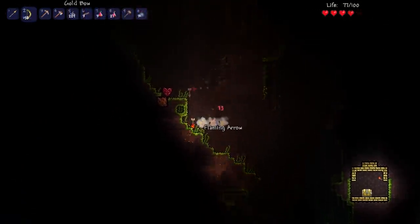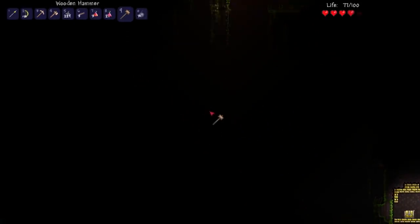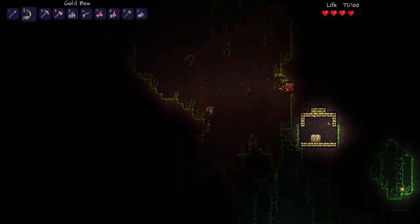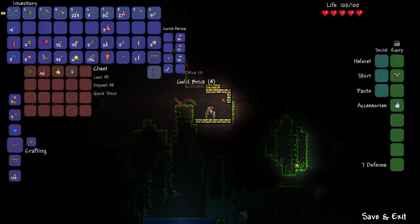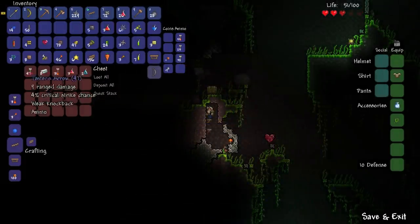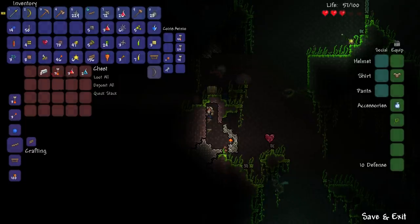I headed back to the jungle feeling a little more confident because I'd got myself some gold and made a golden bow, which made things a lot easier — especially with the Cloud in a Bottle. I found myself my first golden shrine. This is what chests would look like in the jungle at this point in the game; you could also find them in a different variation, just out in the open, and I found myself some more jester arrows.